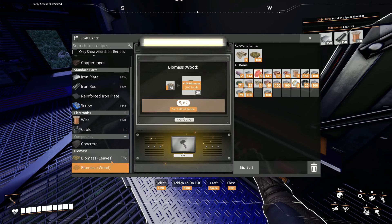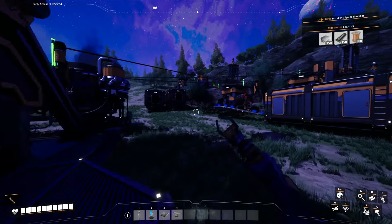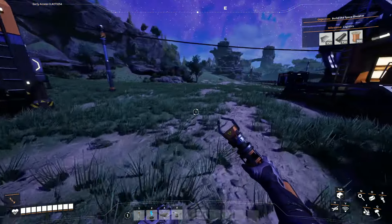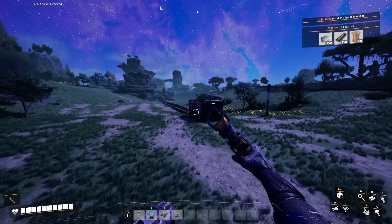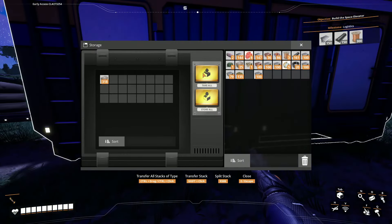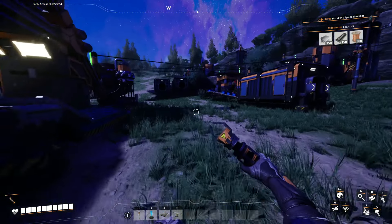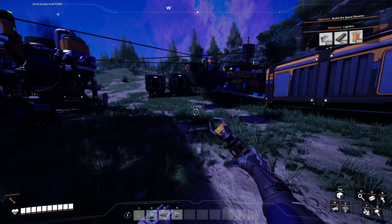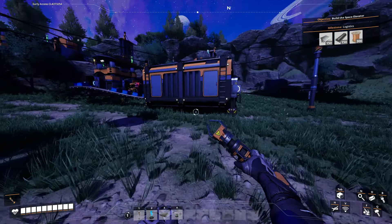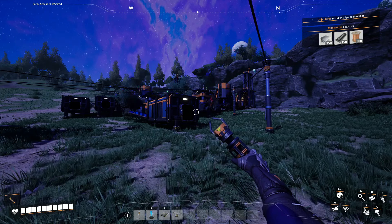I'll make a little bit of biomass with the leaves and wood that I have. Overall, very successful — and now I have this absolute mess of an area right here. I do want to see how much concrete I've gotten. Oh nice — that is very good. I am very good on concrete. Thank you for watching and I will see you all in the next one. Goodbye.